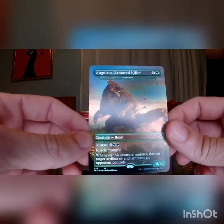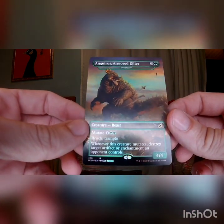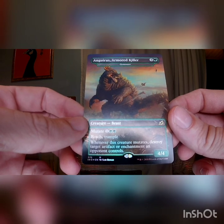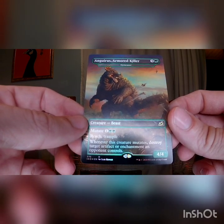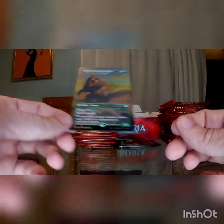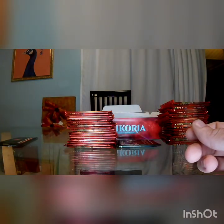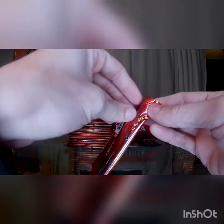A character I'm a bit less ignorant of. But it mutates, it has reach, it has trample, it's a 4-4, and whenever it mutates it destroys a target artifact or enchantment that an opponent controls. Cool card. I'll put it in a binder or something neat later so I can keep that safe and looking nice, and then we'll just move right on to the meat of what we are doing.